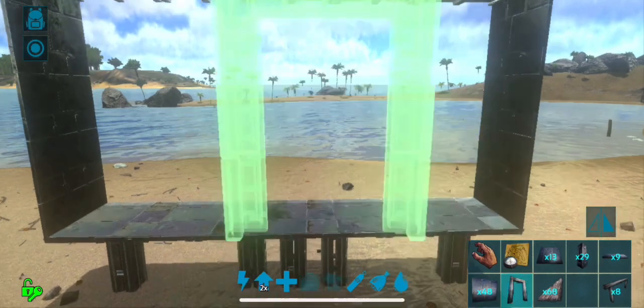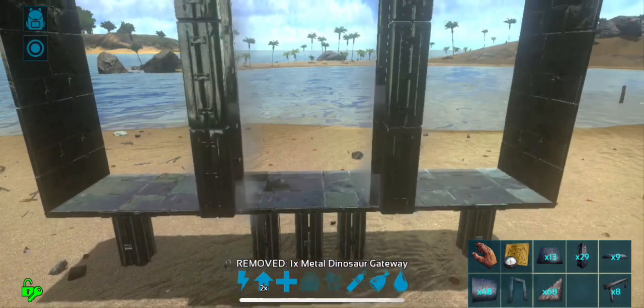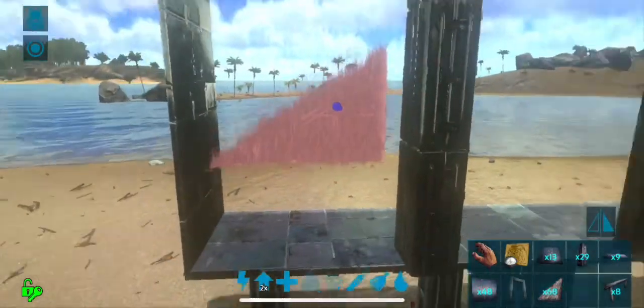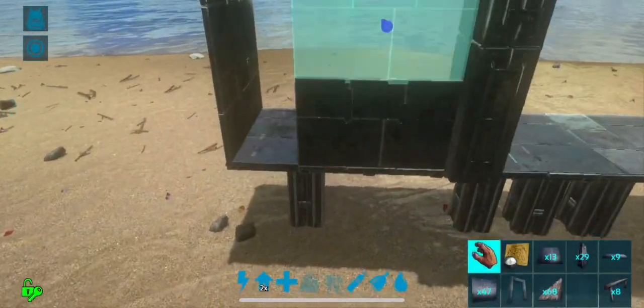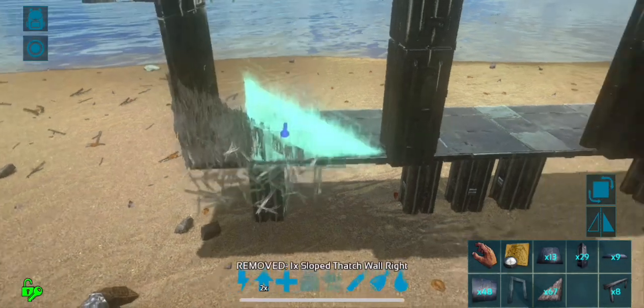Now we can place our gate and it will be centered on this odd number of ceilings. But it does create a new problem — we've now got these two side sections, and if I try and put a wall in here you can see that it's a wall and a half wide, and I can't get those two ceilings to clip.